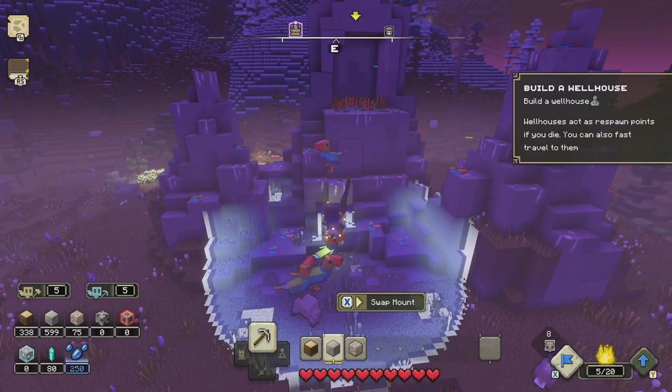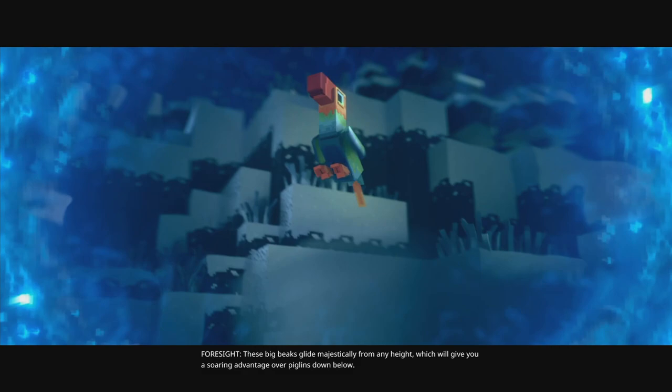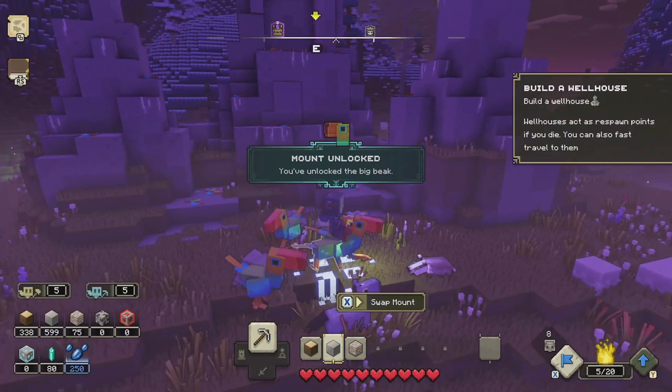So for example, the big beak is one of the early ones you might come across. You won't see any of them in any of the biomes until you've gone and found that question mark in the Jagged Peaks. I had a real problem trying to find the tiger — I went around all the different biomes it's meant to be in, according to other guides, and I could not find a single one until I found the question mark hidden away in an area I hadn't explored.